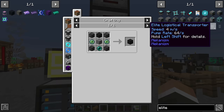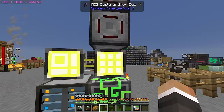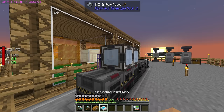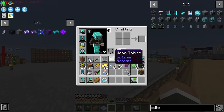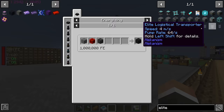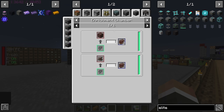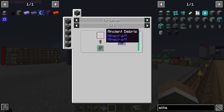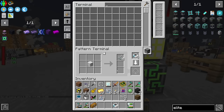There are some efficiencies we can make to our netherite production. Right now it smelts ancient debris in the energized smelter for one netherite scrap each. But if we use the enrichment chamber instead, we get two netherite scrap from the same ancient debris — already a doubling. Even better, if we first crush the ancient debris to get dirty netherite scrap and then run that through the enrichment chamber, that's roughly triple the amount of netherite.